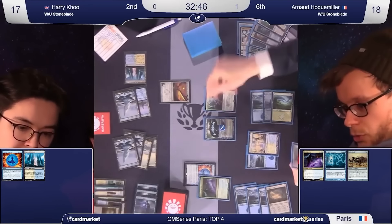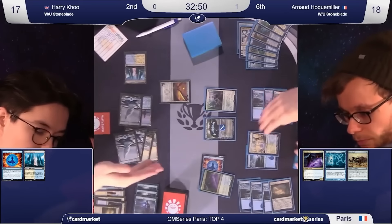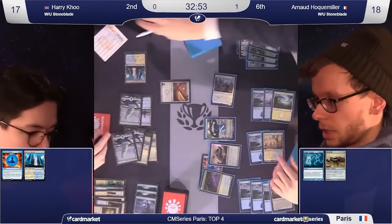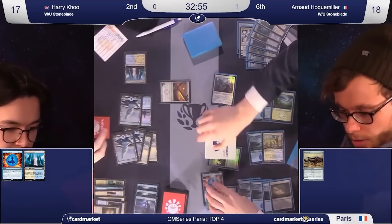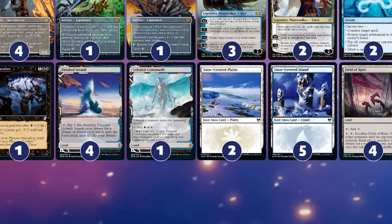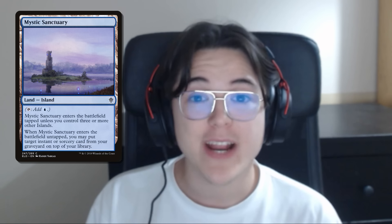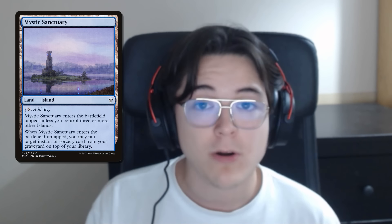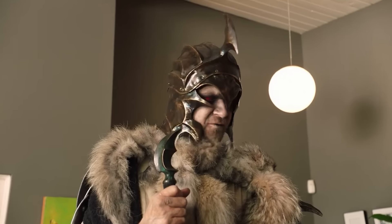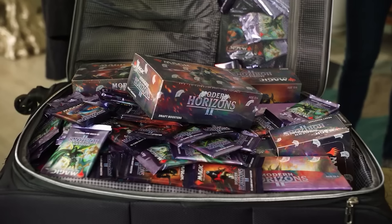Modern at the time was swamped with combo decks and aggressive decks trying to go under them. Stoneforge could fetch whatever silver bullet you had packed depending on what you were facing — either Batterskull or Sword of Feast and Famine. The land base only had one Colonnade — people were really realizing that you have to curve out in the format. There was one Mystic Sanctuary — that's a banned card now, but at the time it was showing its true power. Then Modern Horizons 2 and the push in powerful Standard-legal sets brought an overabundance of removal that was a little too hostile for the Stoneforge Mystic game plan.